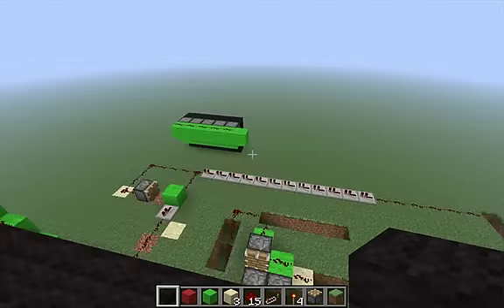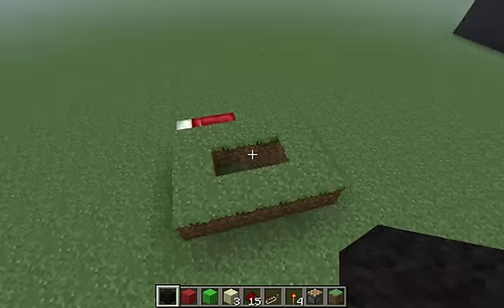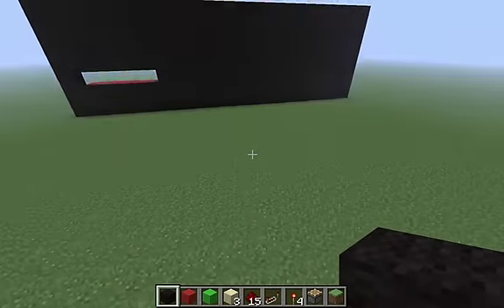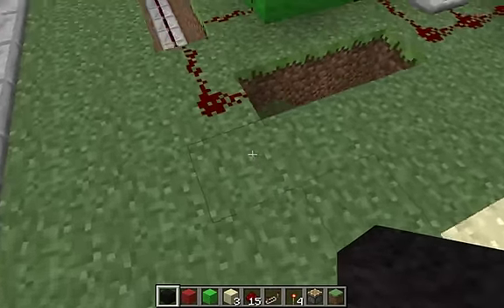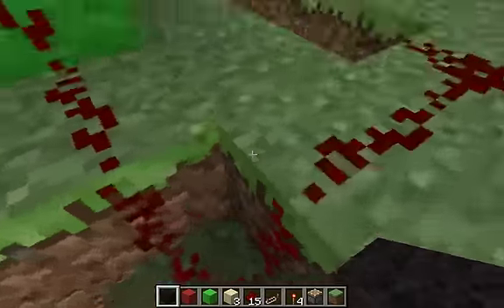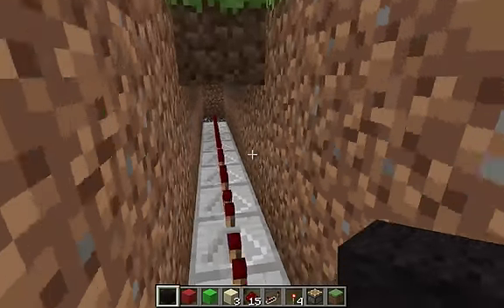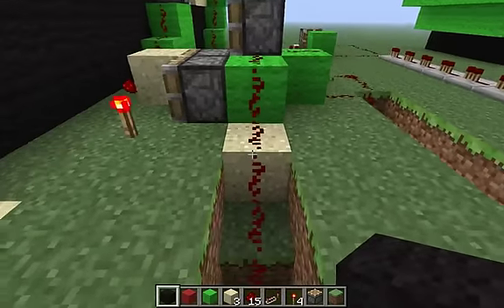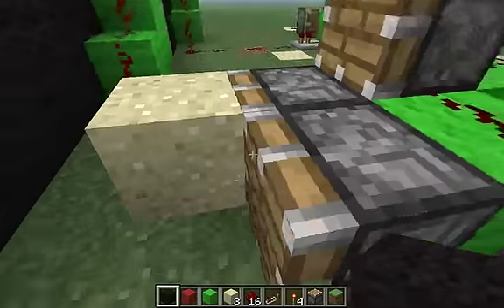I'll show you guys how it works quickly — I'm not going to go through the whole how-to-build-it because this took me like 20 minutes. Basically this is just a redstone wire going from the button over to here, so it comes out right here. This redstone wire splits up, and basically goes down here, hits a million repeaters, and reappears right over here.